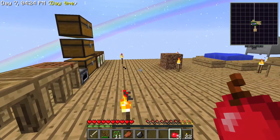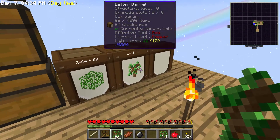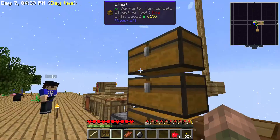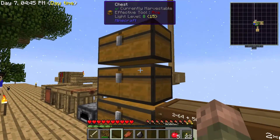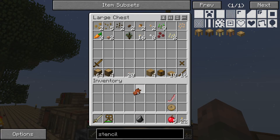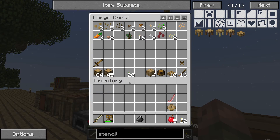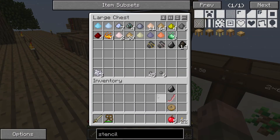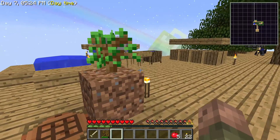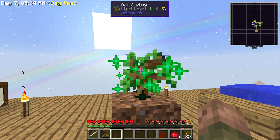Is there a way to make flint? There is — three gravel. That's how I got my pick so quickly. You can make a flint hand guard. Let's see... oops, what did I do? I was actually starting to punch leaves and then all of a sudden I was armed to the teeth.